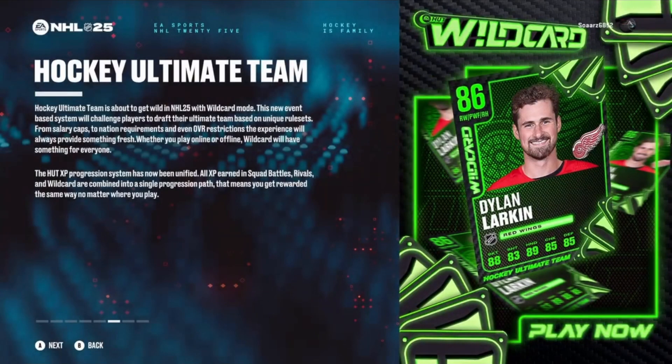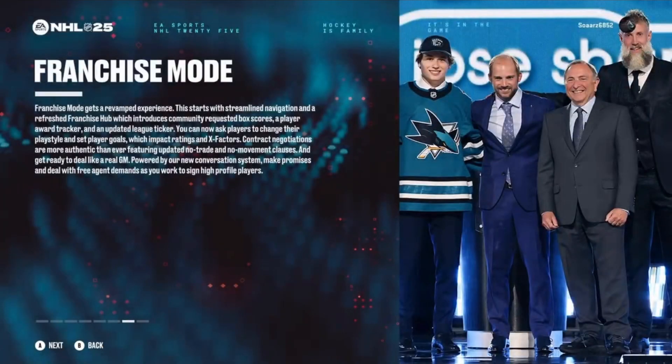Next is Hockey Ultimate Team 25 with Wild Card mode. This new event-based system challenges players to draft their ultimate team based on unique rule sets — from salary caps to nation requirements and OVR restrictions. The experience always provides something fresh whether you play online or offline. The HUD XP progression system has been unified: all XP earned in Squad Battles, Rivals, and Wild Card is combined into a single progression path, so you're rewarded the same way no matter where you play.